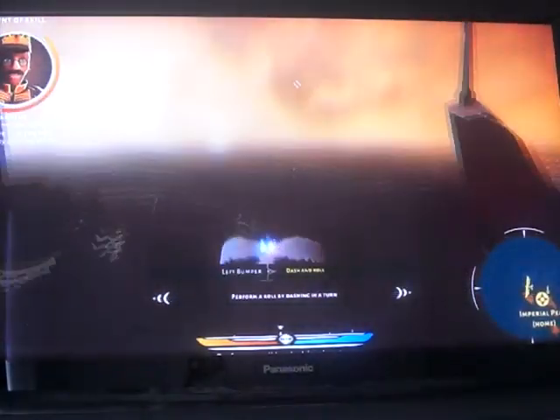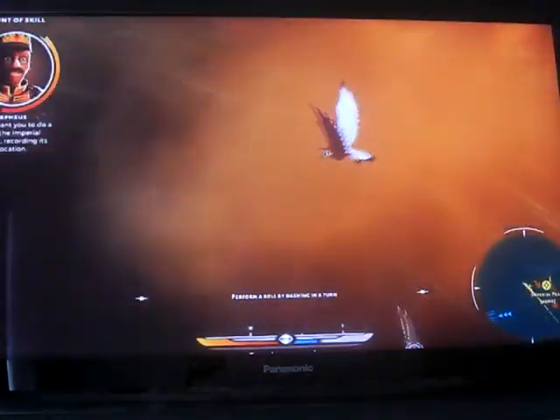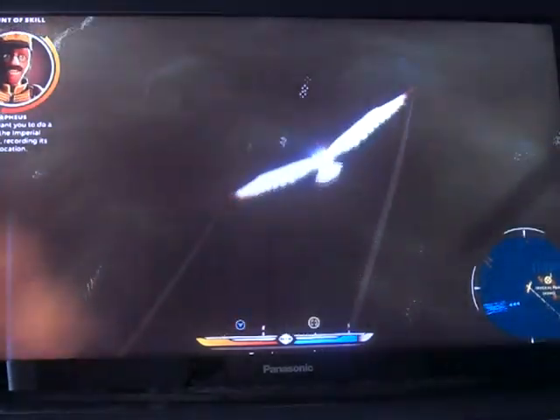Now let me see some evasive rolling. You can do this by dashing while turning. Now I want you to do a flyby of the Imperial Harbor, recording its precise location.